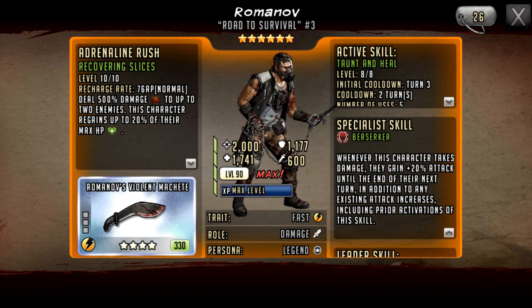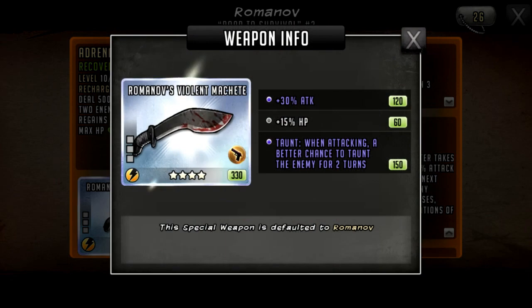For example, if he has the taunt active and gets attacked three times, he gains 60% attack. Add Zeke's 60% attack buff and he's at 120% bonus attack — and that's not including a leader skill or his weapon, which adds another 30% attack. So he'll have a huge attack output. If everything lines up — a couple of hits from the taunt, the Berserker buff, a teammate buff, and a debuff on the enemy like Connor — his damage will be almost impossible to resist.